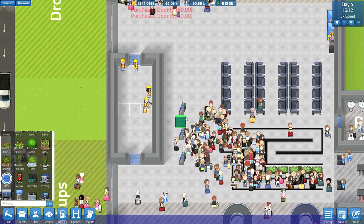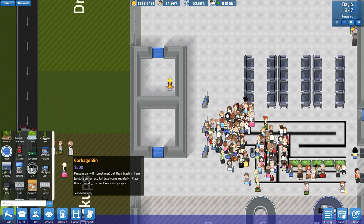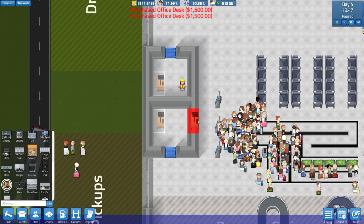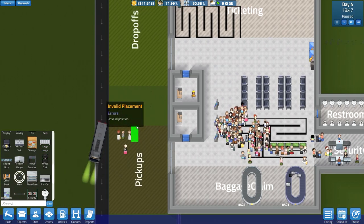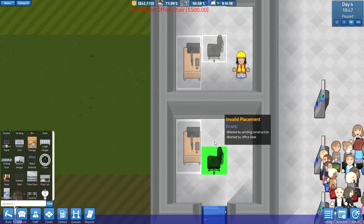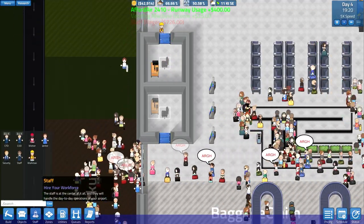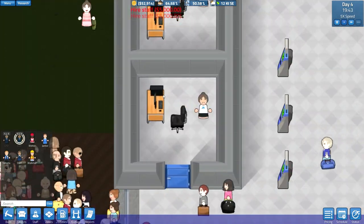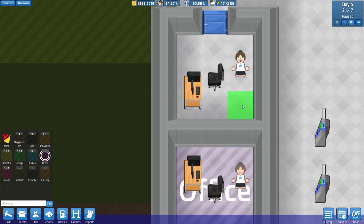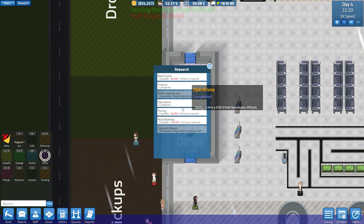We can place doors — one here and one here. Are those idiots stuck in there? There we go — you have a door to exit. Do we have any office desks? Add one like this — outdoor gates, office chairs, high tech advanced. Not really centered but I don't know if that matters. Oh my god, please don't be so angry. If I would hire this person here — do they need office space? Zones — office. You're happy now! It changed name — research unlocked, operations, bank loans — that is something we could do, pricing, road building.